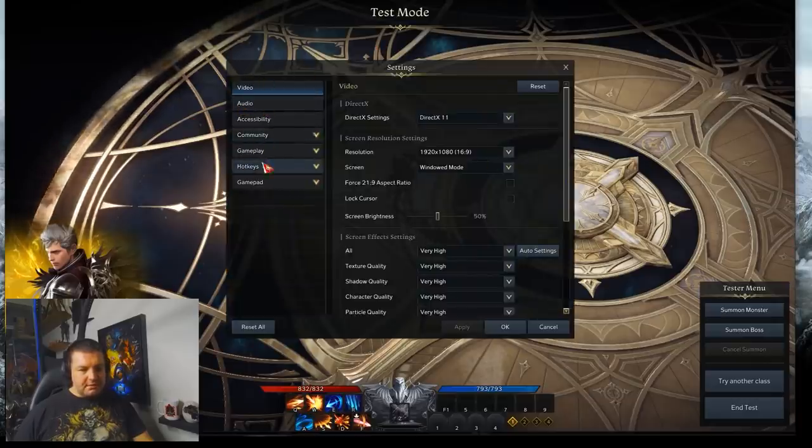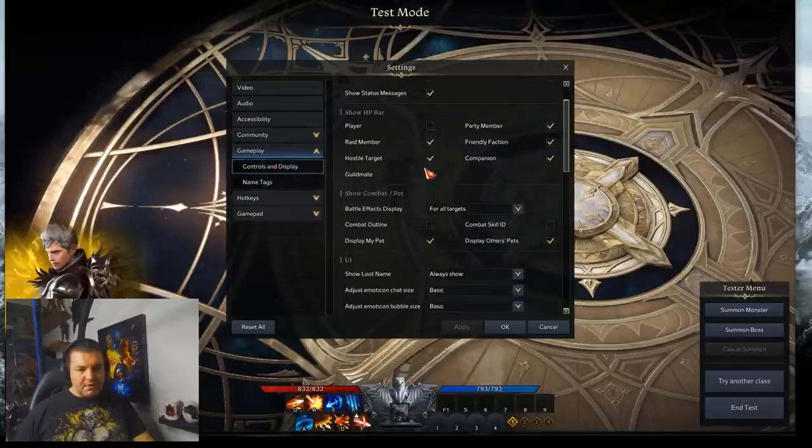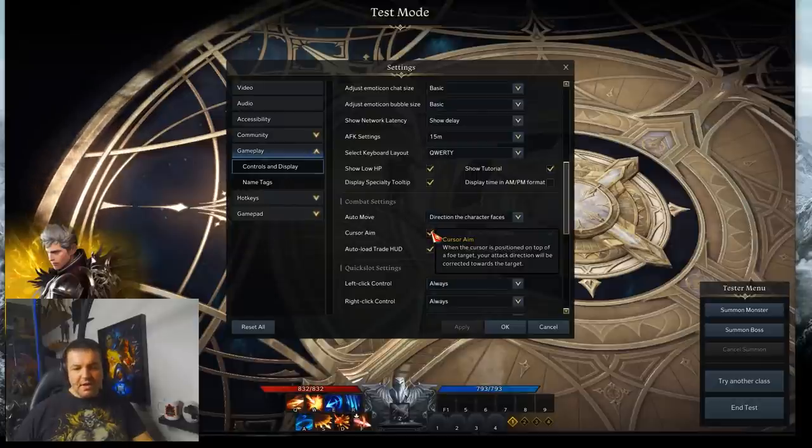If you go under Settings, then Gameplay, Control and Display, scroll down to where it says Cursor Aim. If you mouse over it, it says: when a cursor is positioned on top of a foe, your target direction will be corrected towards the target.